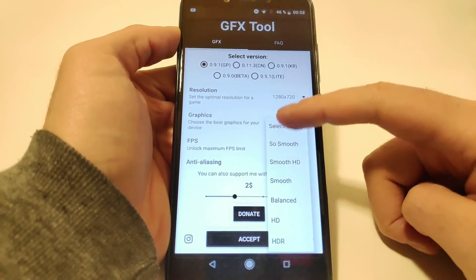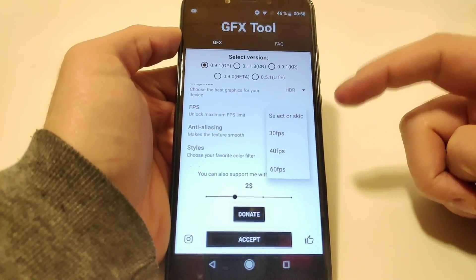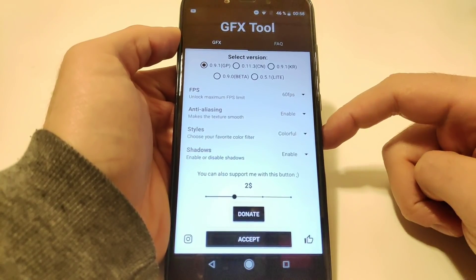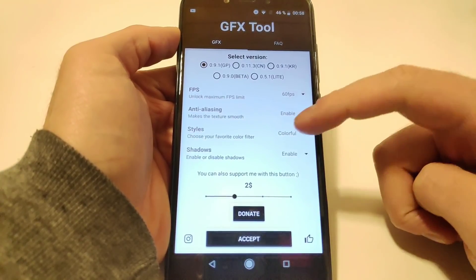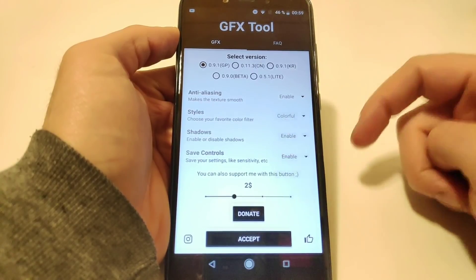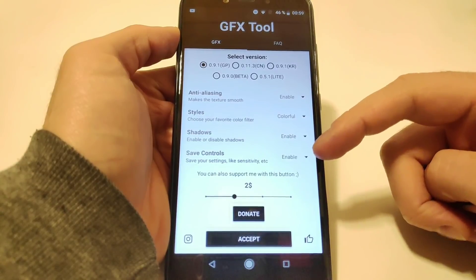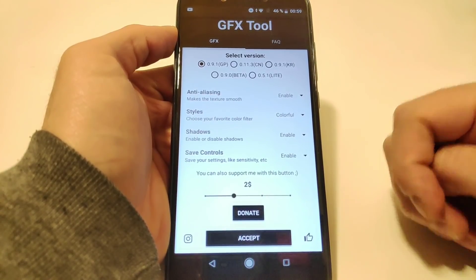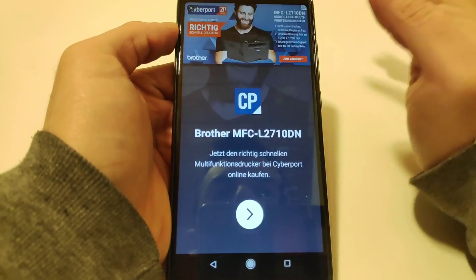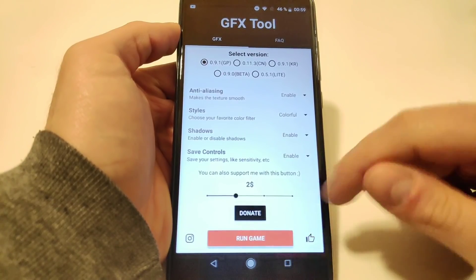The graphics will be HDR, FPS is 60 — we can select 30 and 40 but let's go with 60. Anti-aliasing is also enabled. Style will be colorful, just what I like the most of these styles. Shadow is also enabled and save controls too. Then you just have to hit accept, skip the advertisement, and just hit run game.